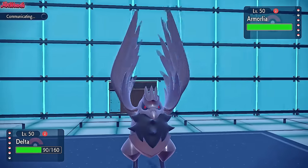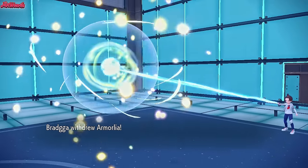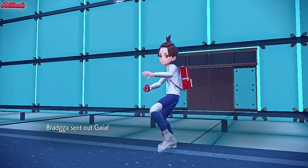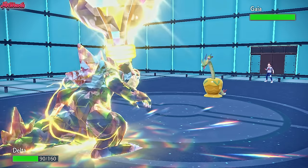We now go for a Tera Blast right now. They may go into Swampert — if they do, we can just Liquidation it and take it out. They withdraw. Are they going to go Swampert? Gaia — who's Gaia? The Hydrapple. Hydrapple is a good play.